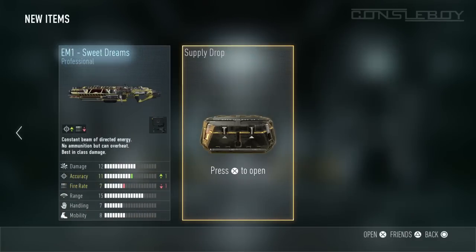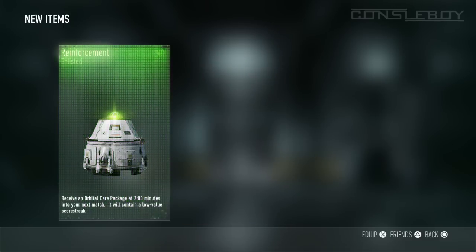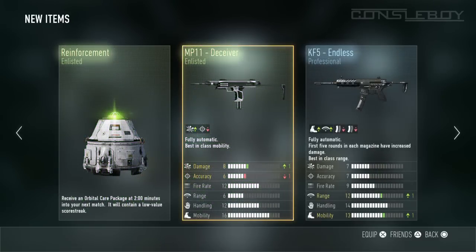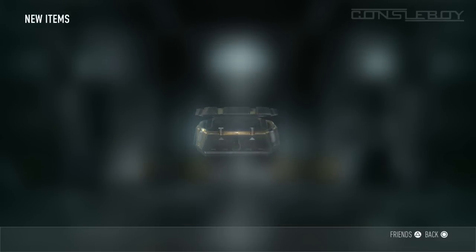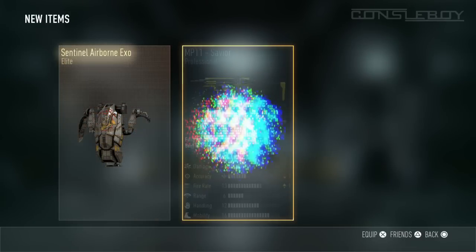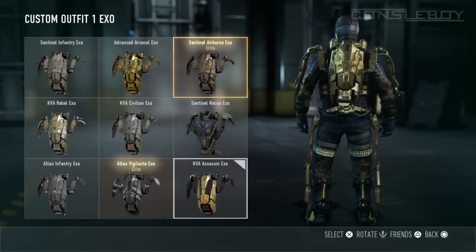Moving on to the third supply drop — I think you just get a bag of rubbish as always. I got reinforcement, MP-11 Deceiver, enlisted gun which I wouldn't use much since it's a submachine gun, and then a Senator Airborne Exo Elite Skeleton, which is decent — I really like it.